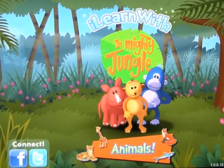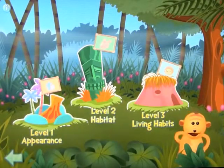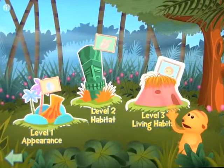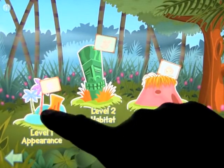This app is called Animals: I Learn with the Mighty Jungle. So let's go ahead and open it up. To play hide and seek with our friends, click on the volcano, the statue, or the hut. Let's click on level one.